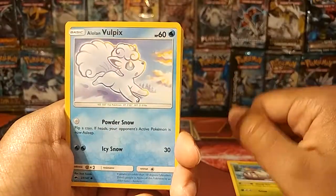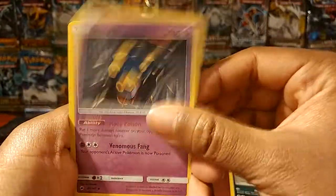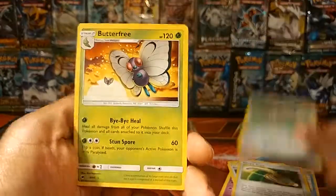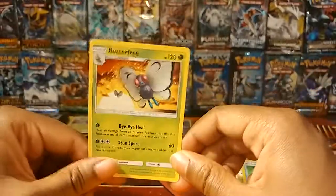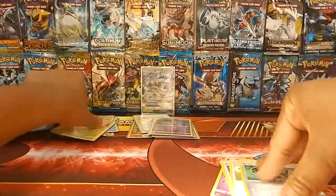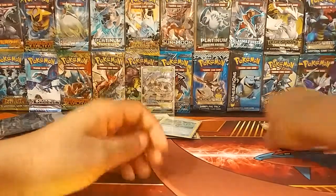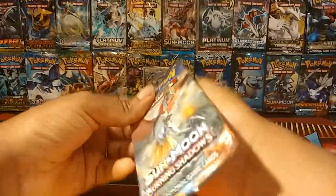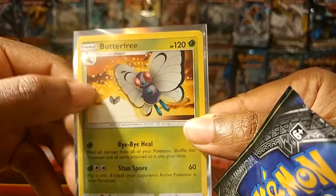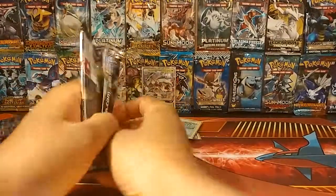We got a Wimpod, Alolan Vulpix, Mienfoo, Riolu, Alolan Grimer, Surskit, Rotom Dex, Escape Rope, Reverse Bodybuilding Dumbbells, and the rare is a Butterfree. I'm quite liking the art in this set — I like this Butterfree too. The sunset, the Butterfree in the back, and all of the others — I quite enjoy that card. I would like a second one, and I think I would make that one my new Butterfree card in my Pokedex.